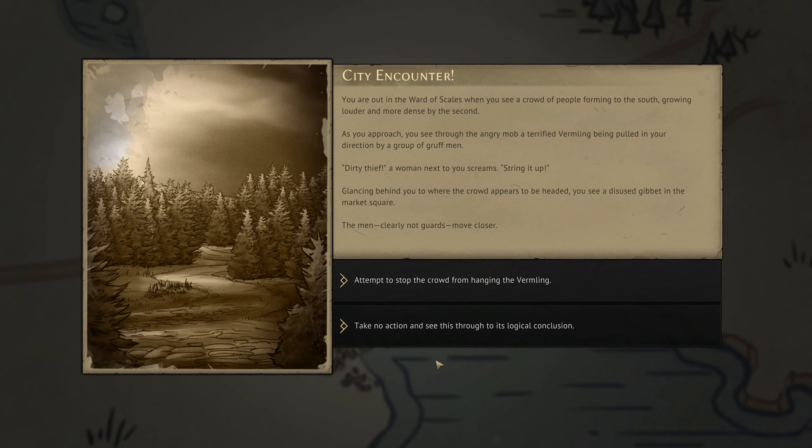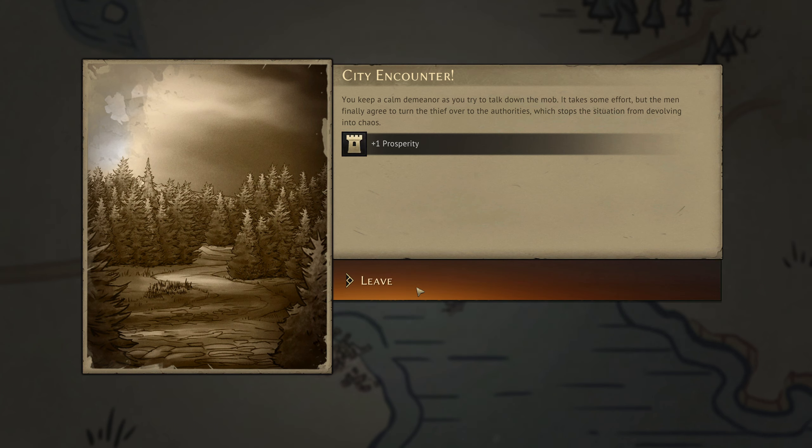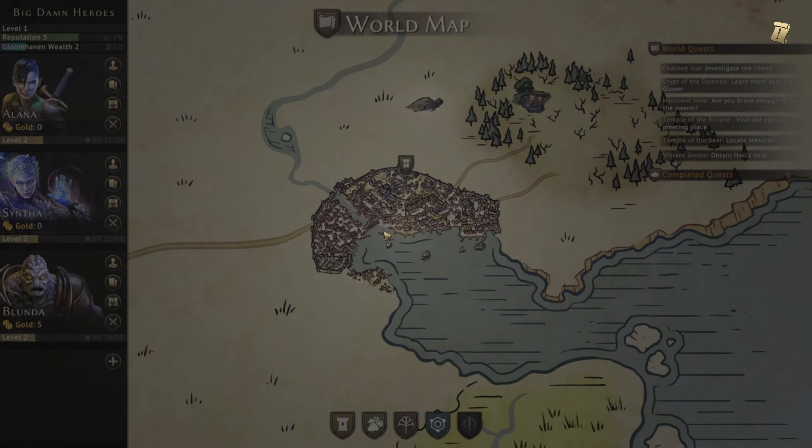You're out in the Ward of Scales when you see a crowd of people forming on the south, growing louder and more dense by the second. As you approach, you see through the angry mob a terrified vermingling being pulled in your direction by a group of gruff men. 'Dirty thief!' a woman next to you screams. 'String it up!' Glancing behind you to where the crowd appears to be headed, you see a disused gibbet in the market square. You keep a calm demeanor as you try to talk down the mob. It takes some effort, but the men finally agree to turn the thief over to the authorities, which stops the situation from developing into chaos. Plus one prosperity — it's all good for Gloomhaven.